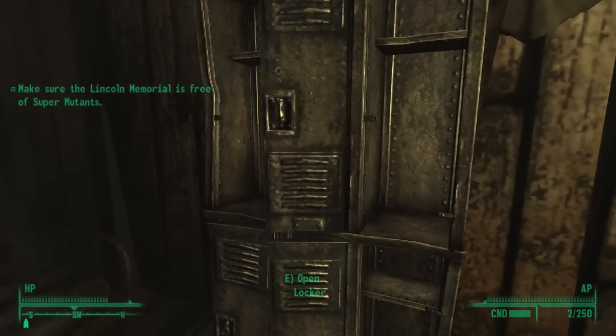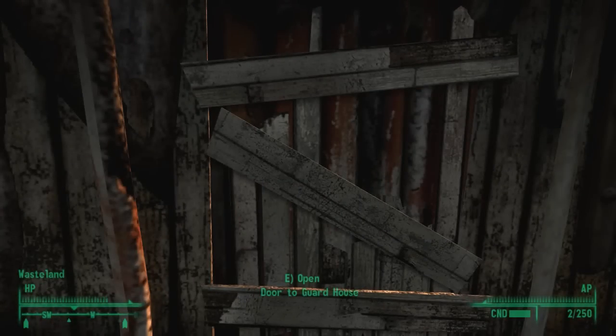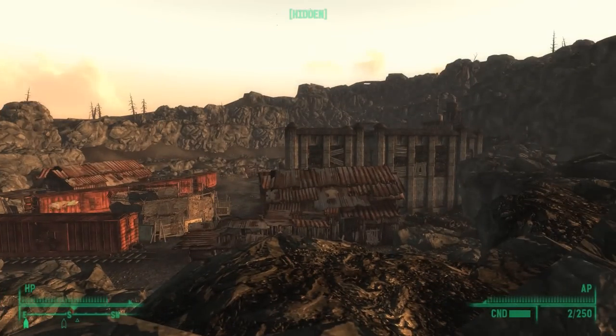First of all, you're going to have to go here and get the Evergreen Mills Slave Pen Key. This key is located in the Guard House. And in relation to everything else, this is where the Guard House is located. So climb up here and get the key.